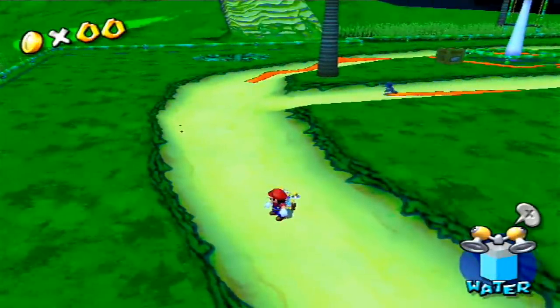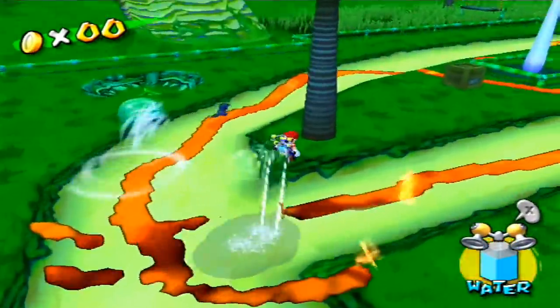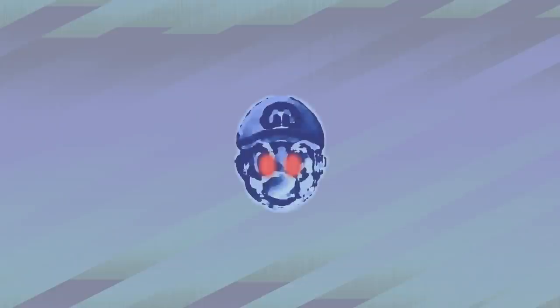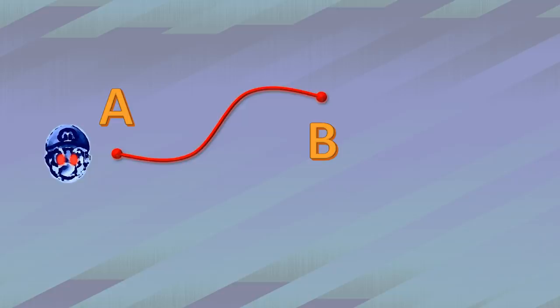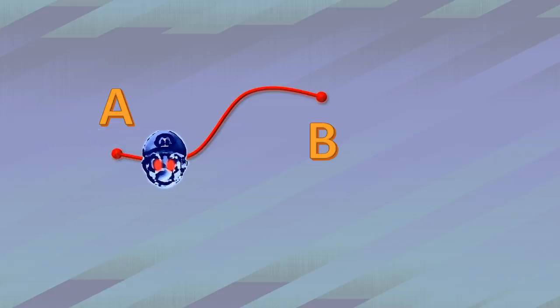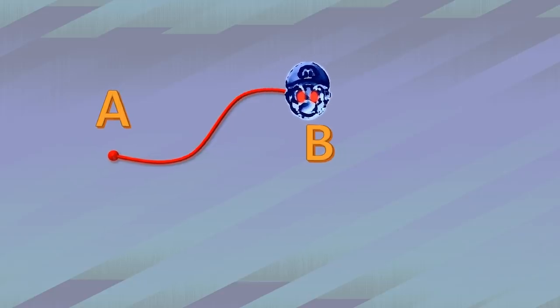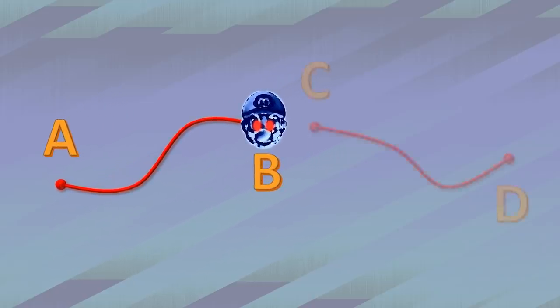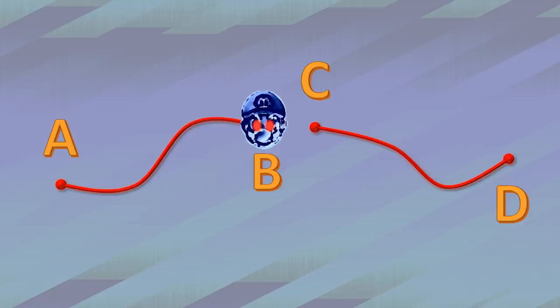While we're here, I can show you something truly broken with Shadow Mario. The way Shadow Mario paths is interesting. When Mario gets close to an idle Shadow Mario, a path will be chosen — from A to B — and Shadow Mario will run along that path. When Shadow Mario reaches the end of the path and becomes idle again, he'll pick a new path — from C to D. The interesting bit is Shadow Mario actually teleports from B to C.